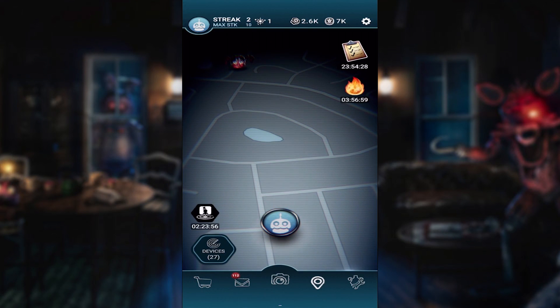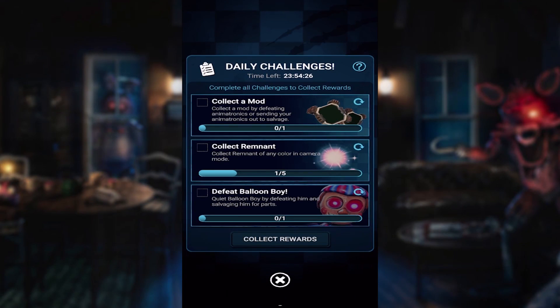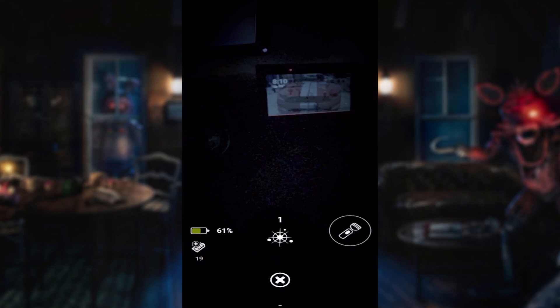Actually, we have a Broiler Baby. Let's go ahead and get that towards us. And with the daily tasks: collect a mod, collect remnant, and defeat Balloon Boy. Okay. Alright, so let's go ahead and wait for her to show up. Here we go.